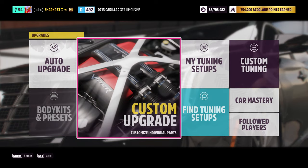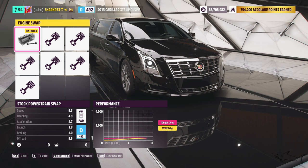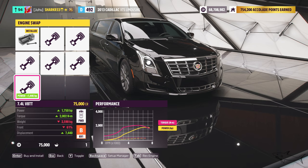Okay, upgrade and tuning, custom upgrade. The first thing I will change is the engine — engine swap. We currently have 304 horsepower, but that's about to change. We have options: 600, 700, 750, 690 Pro — we're going to put in the 7.4 liter engine, which is a master.